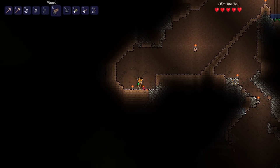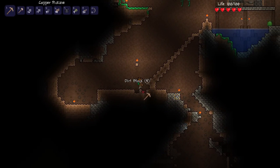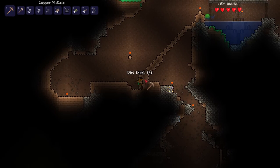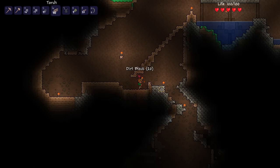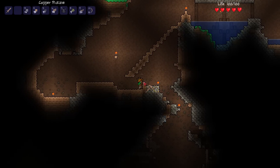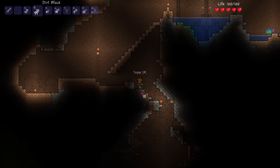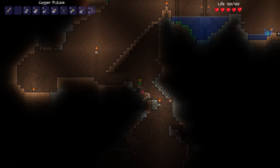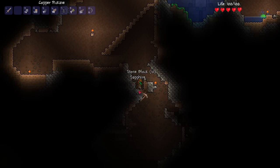But look at that — dum dum dum — crab statue! I'll leave that torch there. Also I found some of whatever this is — I cannot remember the name of this gem at the moment. Topaz! There you are. And then below that topaz, some sapphire I believe. Sapphire, yep.